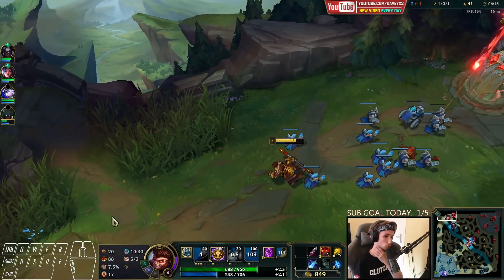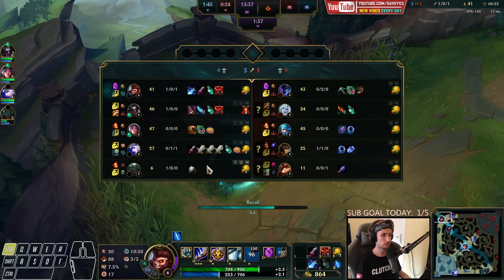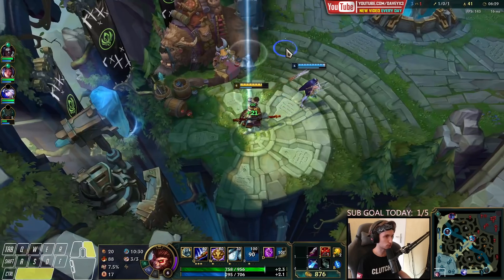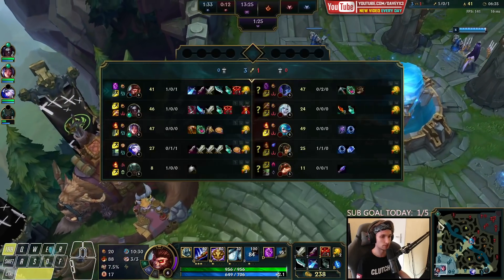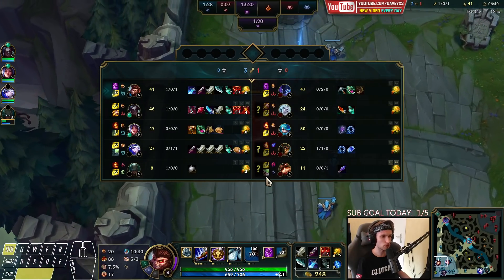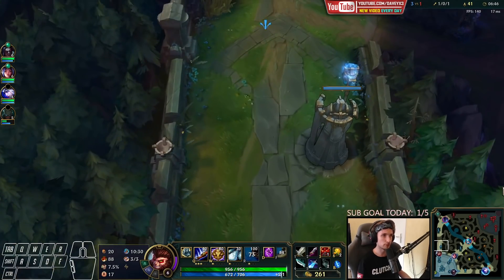Wukong is such a ridiculously OP champion. For some reason nobody plays him. He's got a really high win rate, he's got everything you need in terms of team fighting, laning phase — everything. He's just outstanding in so many different ways, and yet he's underrated as a champion. I don't really know why, but I'm pretty sure in the upcoming weeks people will eventually figure out how broken Wukong is at the moment.